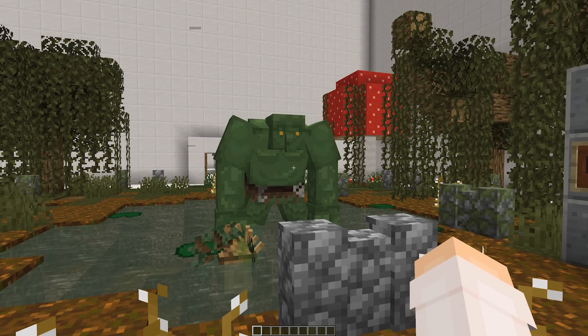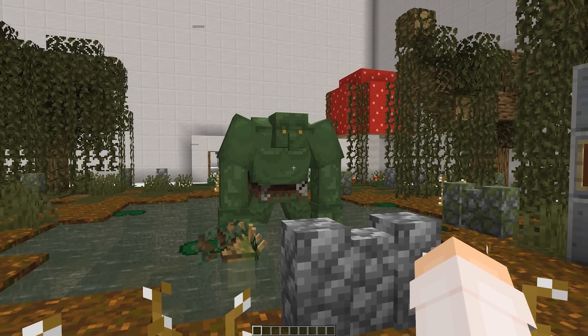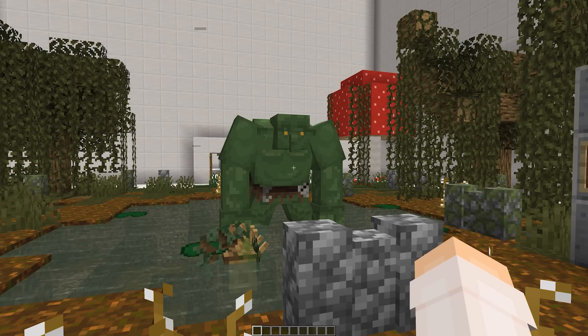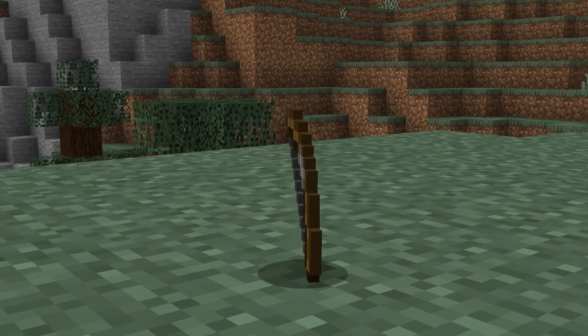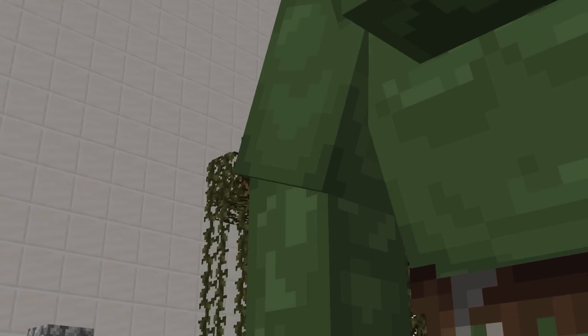It should be noted that with each swing, the troll will do a 180 and become confused as to where the player went — these are your moments to strike. It also has a slow attack rate, which gives players an opportunity to escape. If you're still dead set on fighting, it's recommended to use ranged attacks since their movement is so slow. I'd recommend bows or crossbows with poison-tipped arrows. With a hundred health, they'll take some time to take down.